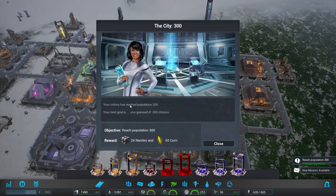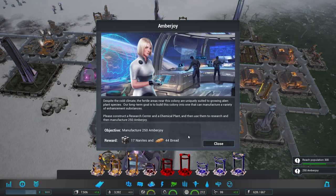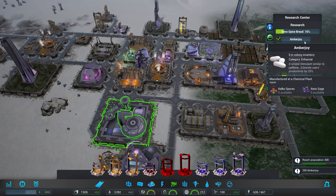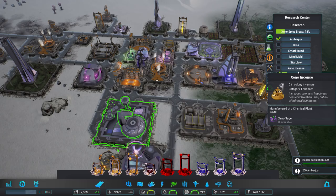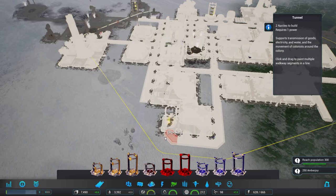100 colonists reached. Trade vessel. Immigrants. I hope you're keeping the happiness of your colonists. Okay, 300 — yes. A new mission is available: manufacture a variety of enhancements, build a research chemical plant, research and manufacture Amberjoy. So you do want the drugs, you crazy people. Amberjoy — 35%. Oh, that's not good. I'm keeping away from the psychotropics because I just don't know how to use them particularly well.